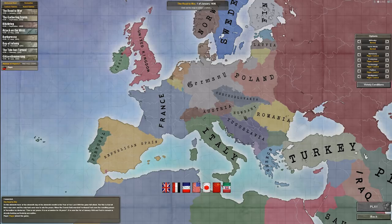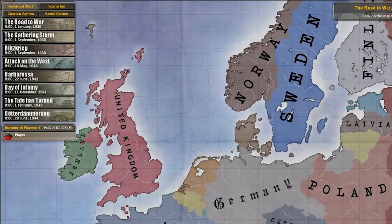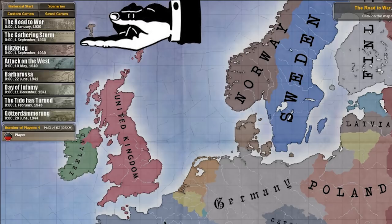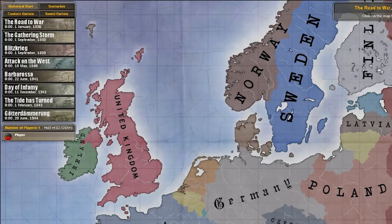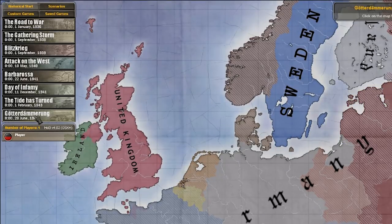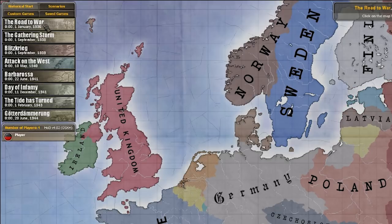Now that you have selected your country, you also have options to start at certain historical intervals. In the left corner there's a tab that says historical starts and you can choose multiple eras. I would highly recommend that you start the game with The Road to War, which is the earliest date you can start. From there you can play until 1948 with Their Finest Hour, which is a DLC in the Hearts of Iron 3 collection.